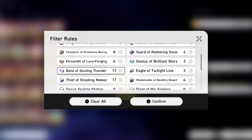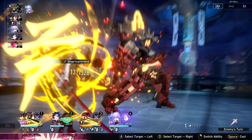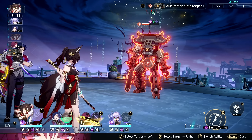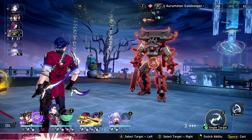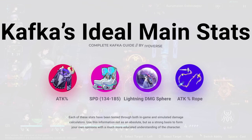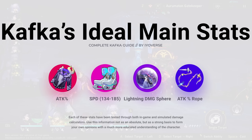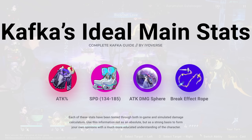We've made it to the relic section, which is actually pretty easy. I wanted to skip detailed damage testing this time — the damage itself wasn't my main concern once I understood how I wanted to play Kafka: detonate bombs as much as possible. The best main stat typically won't change except for boots and maybe the rope. Attack percent on the body, speed or attack percent on boots, and definitely a lightning percent damage orb.